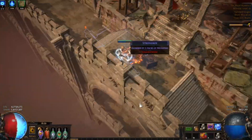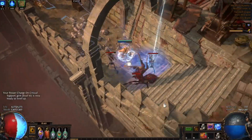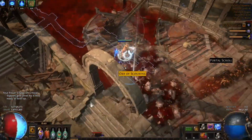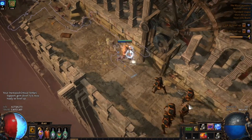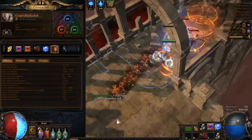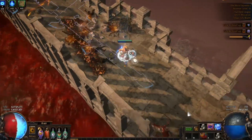All I have to do is flame dash in to get the first Fire Burst off and it starts doing its thing. Without Carcass Jack the AoE doesn't increase well enough to kill everything. With Impulses, clear is going to be really good. I'm doing this outside of elementalist using Three Dragons — since we're critting a lot, our fire damage can shock. Our crit chance is 72% without the diamond flask, nearing 100% with it.